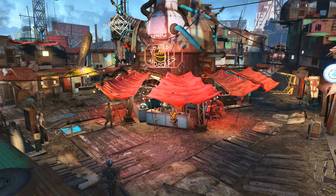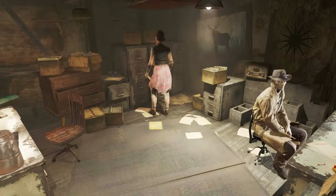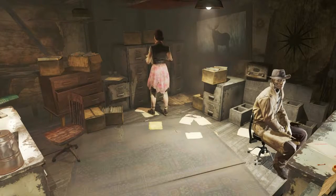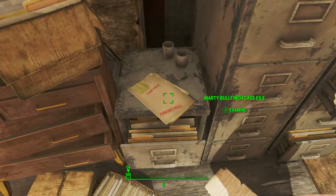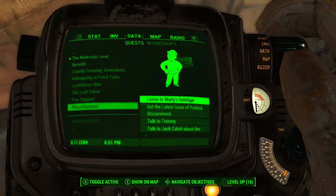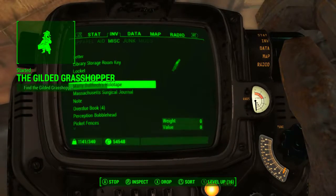Once that's complete, we want to head to Diamond City and then head to Valentine's detective agency. Provided that Nick's back in the office, we will find the Marty Bullfinch case file on top of a small filing cabinet. Upon picking it up we need to listen to Marty's holotape and after doing so the quest will begin — the Gilded Grasshopper.